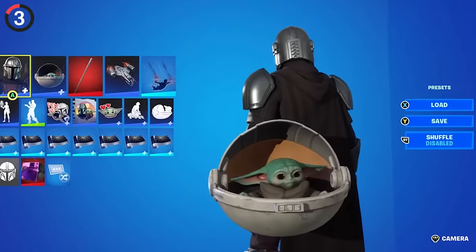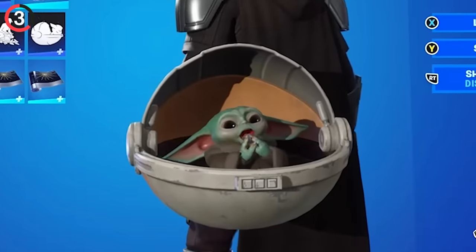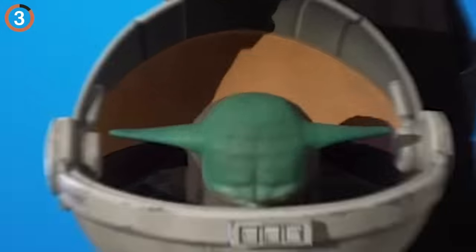Everyone loves baby Yoda, and it's easy to sit there and watch him be adorable, but if you wait long enough he'll pull out random objects like the ball from the Razor Crest or a bowl of soup.